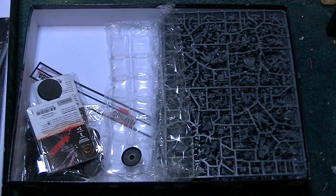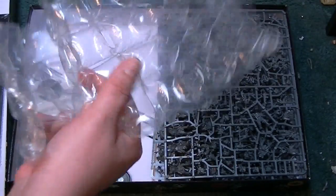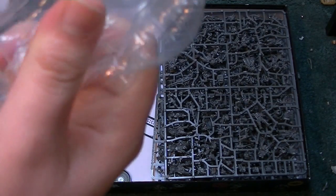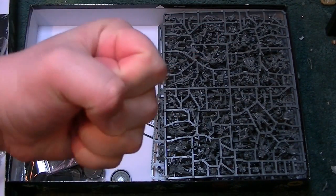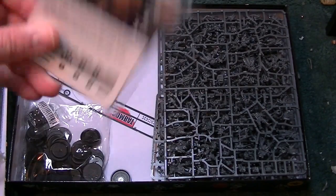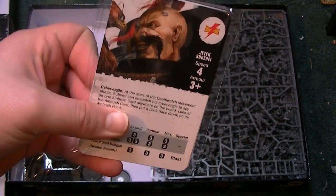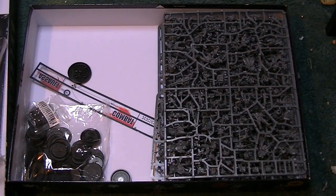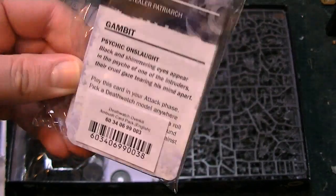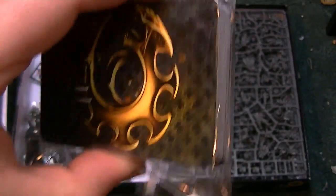We've got some cards. By the looks of it, these look like the stat cards for the actual game, with the Genestealers, Genestealer Cult guys, and the Death Watch guys all in here. We've also got what look like special ability cards — things like 'Psychic Onslaught.' I'm not exactly sure how to play the game yet; this is literally just an unboxing of what's in the box. More to come with this soon though.